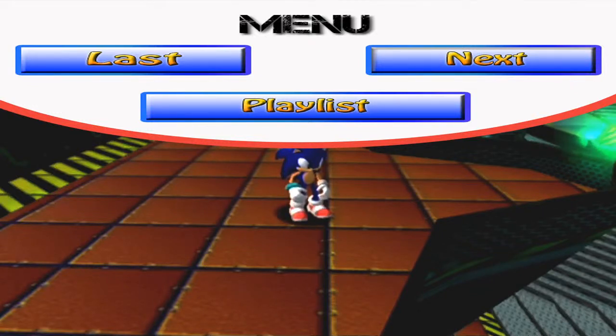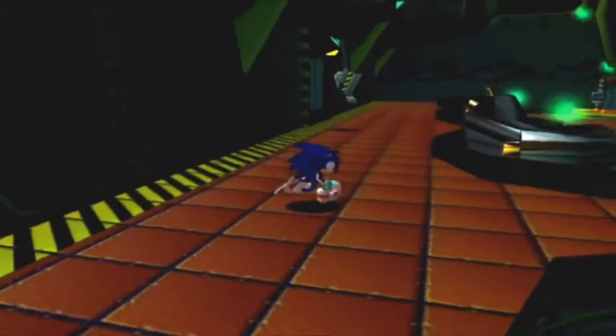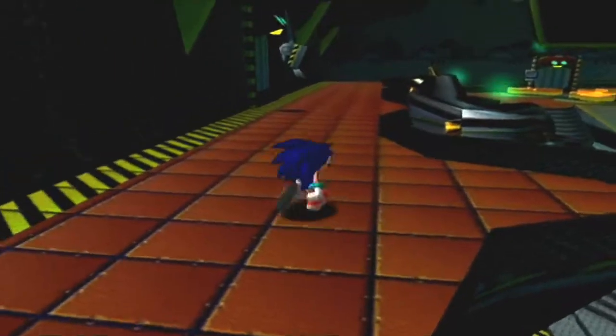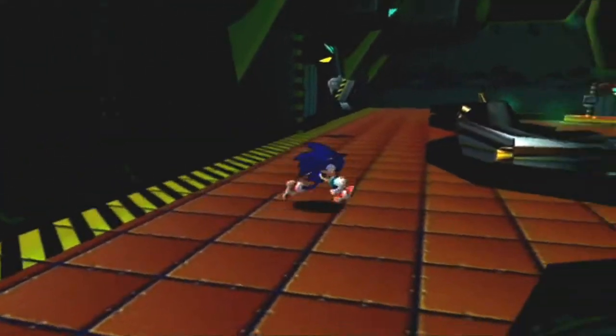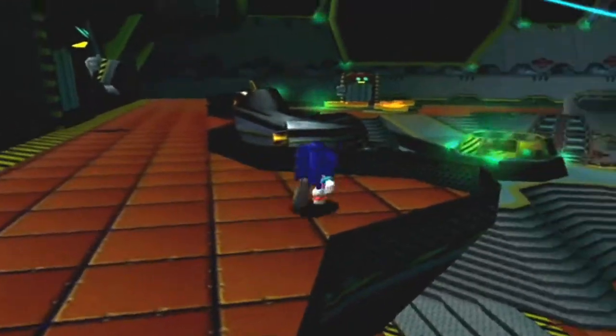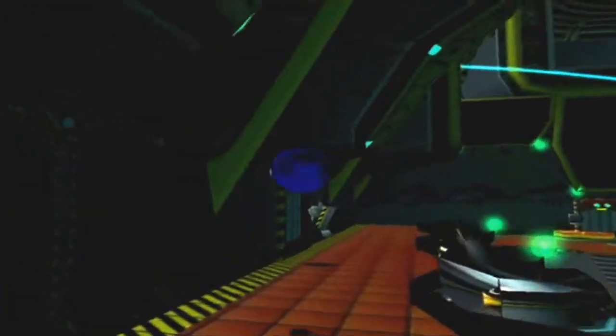Howdy guys, I'm the Sonic Shuffle, and welcome back to another episode of Sonic Adventure DX Darkers Cut. On the last episode, we actually just got a new version of a tornado that Tails built, and rode it up on the Egg Carrier, and then we did a level called Skydeck, which I had a lot of trouble with.